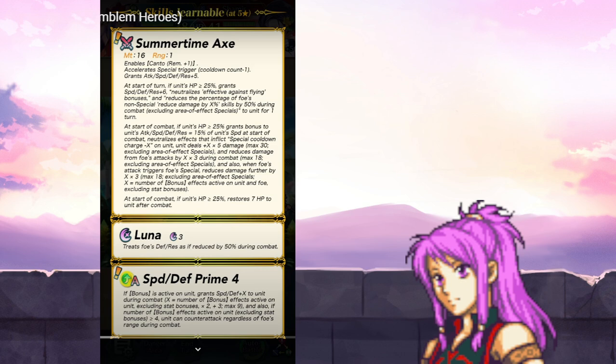So that's all like a visible buff. At start of combat — I guess it makes sense. I looked down and I saw speed, defense, prime, and the prime skills are better based off the amount of visible bonuses you have. So very cool. At start of combat, if unit's HP is greater than or equal to 25%, grants bonus to unit's spectrum equal to 15% of unit's speed at the start of combat, neutralizes effects that inflict special cooldown charge minus X on unit, unit deals plus X times 5 damage (max of 30), and reduces damage from foe's attacks by X times 3 during combat (max of 18). Also, when foe's attack triggers foe's special, reduces damage further by X times 3 (max of 18), excluding area effect specials. X equals number of bonus effects active on unit and foe, excluding stat bonuses. At start of combat, if unit's HP is greater than or equal to 25%, restores 7 HP to unit after combat. So a lot of bonus-based buffs.